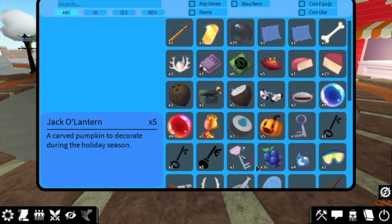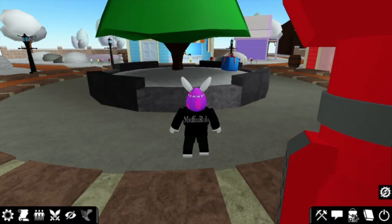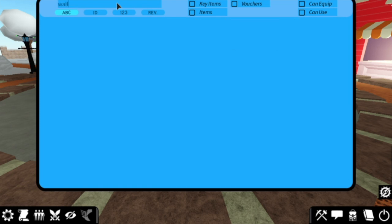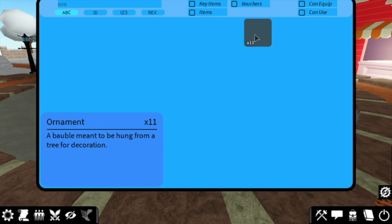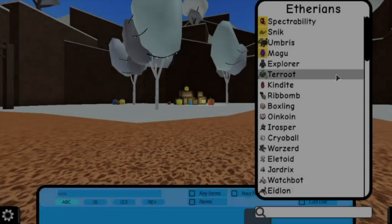We should check how many you have. If you want to check, just click on this bag symbol. You can either search up walnuts — if you search up 'wall' it comes up. I have nine, and I think I need 25 of that. And for the ornaments, I have 11 ornaments, so I need 35.